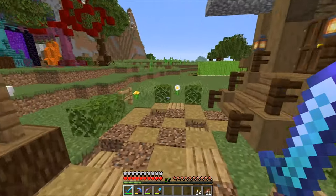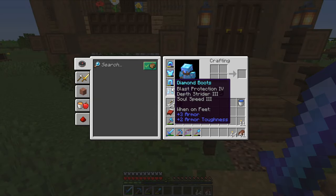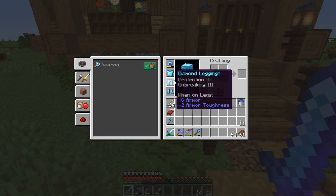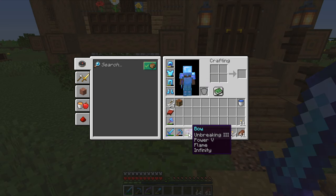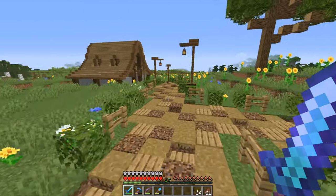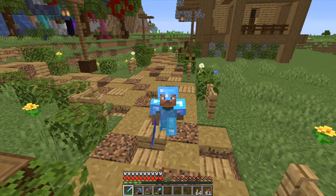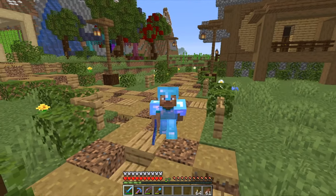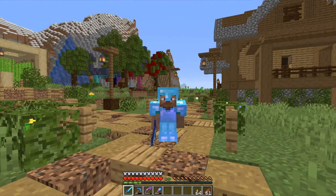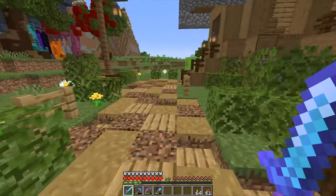I'm technically ready for the Ender Dragon fight. I have good armor, though I need to get Mending really soon because I don't want to break it, and I have really good weapons. But we need to do one more thing before we can fight the Ender Dragon, and this is to find a stronghold. We need to find a stronghold because over there we can find the End Portal, and we need to open it to fight the Ender Dragon. So let's start our journey of finding this stronghold.